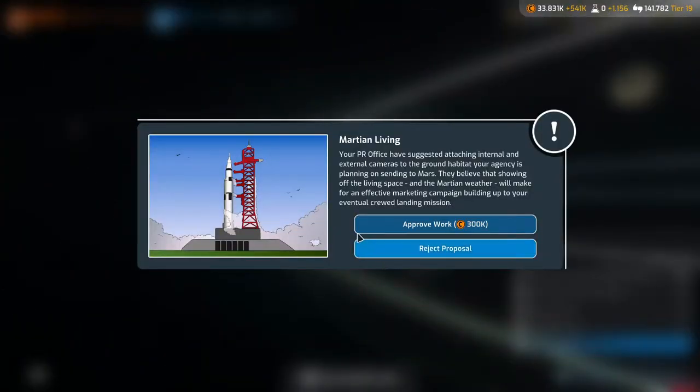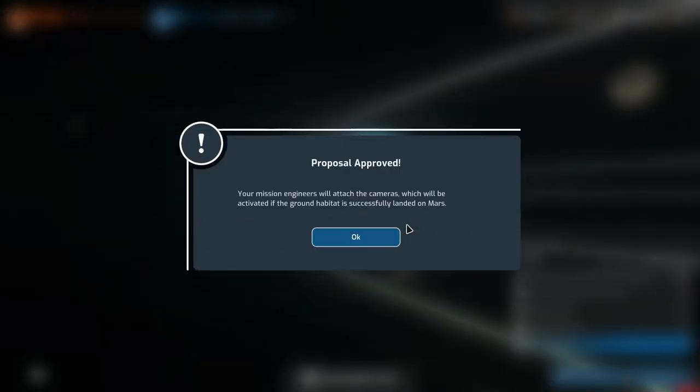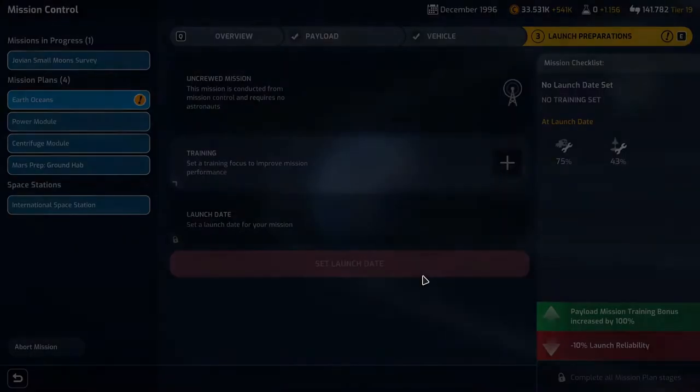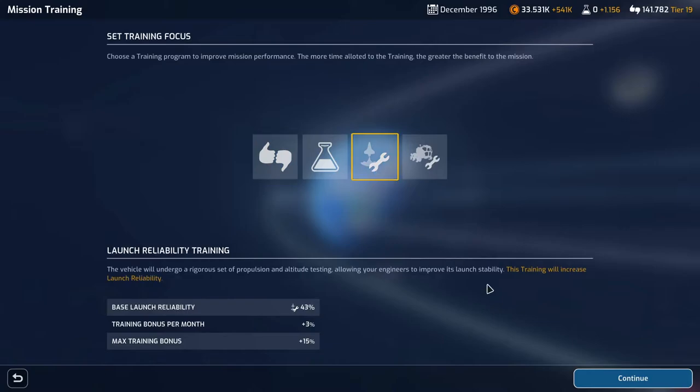Happiness is complete. 'Martian Living' — your PR office has suggested attaching internal and external cameras to the ground habitat. They believe showing off the living space and Martian weather will make for an effective marketing campaign building up to your eventual crew landing mission. Approved — mission engineers will attach the cameras, which will be activated if the ground habitat is successfully landed on Mars. What do you mean 'if'? I mean when.